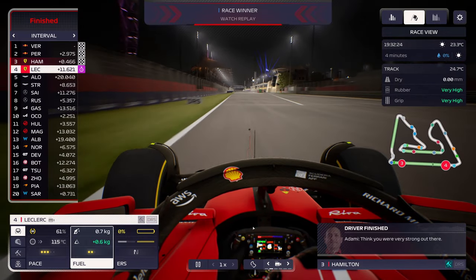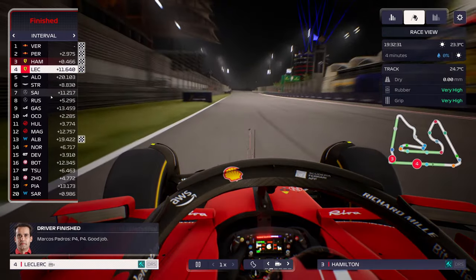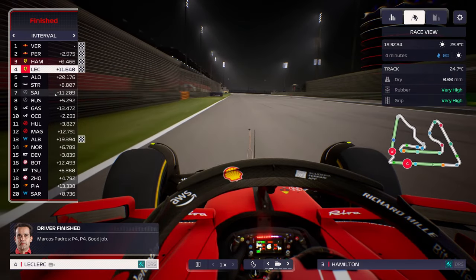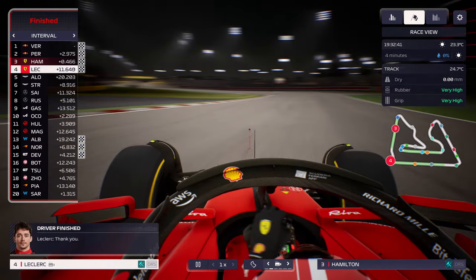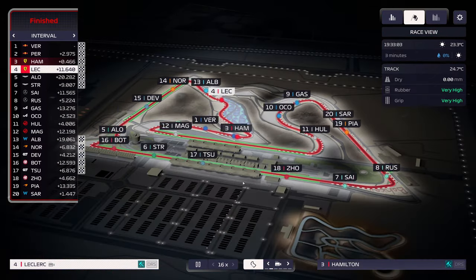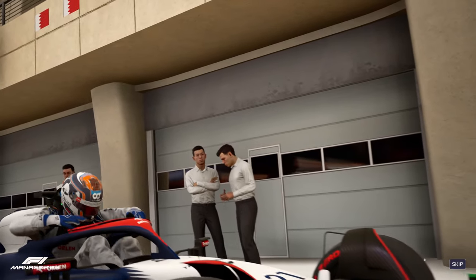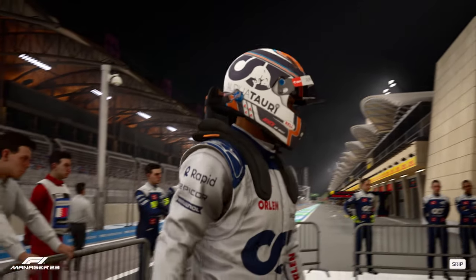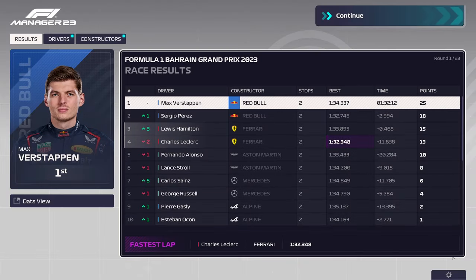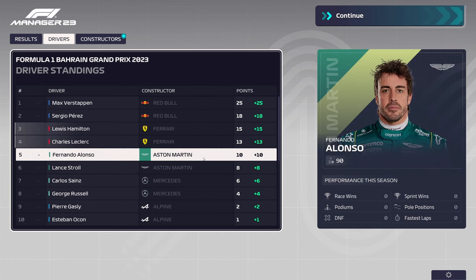P3 and P4 — not a terrible finish considering Hamilton started P6 and then lost that position to Russell right away. Leclerc did start on the front row and fell to P4, so that's not great, but Red Bull are always going to be quicker than us. We did beat the Aston Martins which is good. We also got the fastest lap for an extra point. 15 points for Hamilton, 13 for Leclerc, currently P3 and P4.